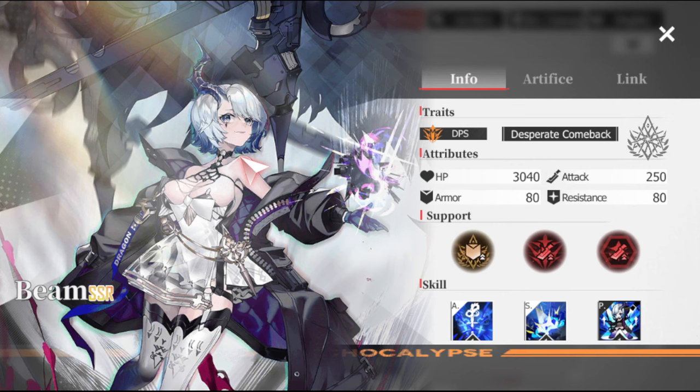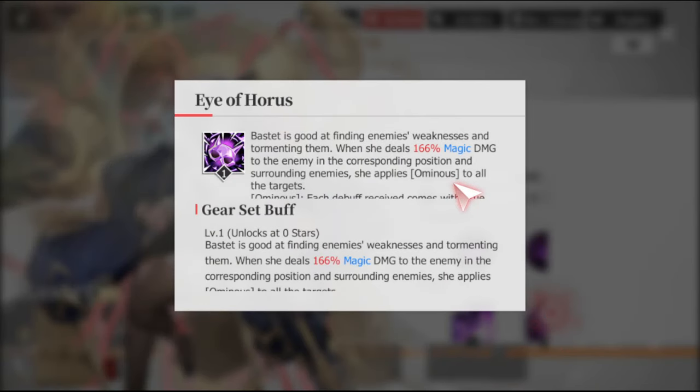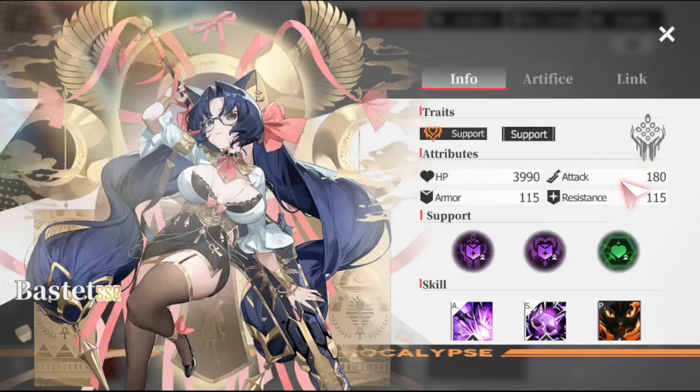Moving down to C-tier, Beam is in the same situation as Camilla — she gets more powerful the lower her HP is, so if you have an overpowered team with healthy heals, you might not get a lot of use out of her. Bastet is another C-tier situational character: her ability Amunus makes all the debuffs you put on an enemy do true damage instead. If you're not running a debuff team, Bastet is not going to be really good.